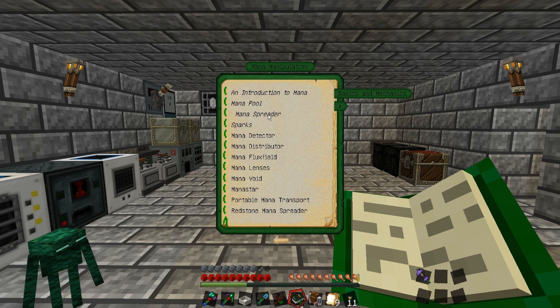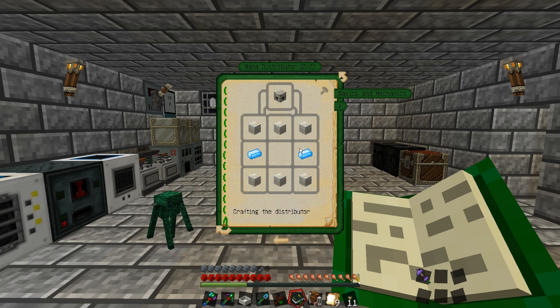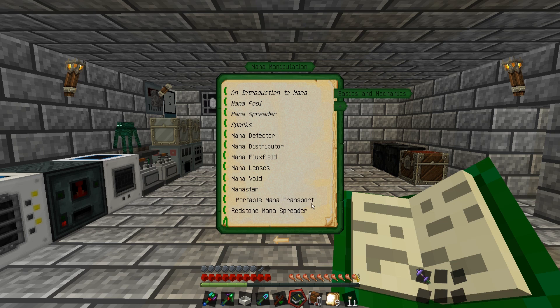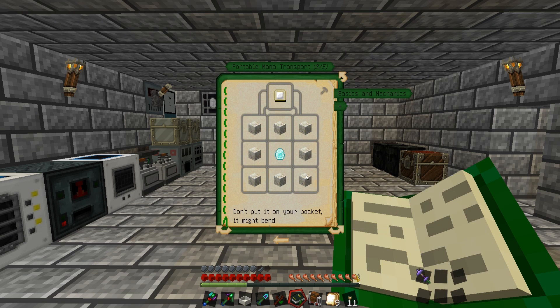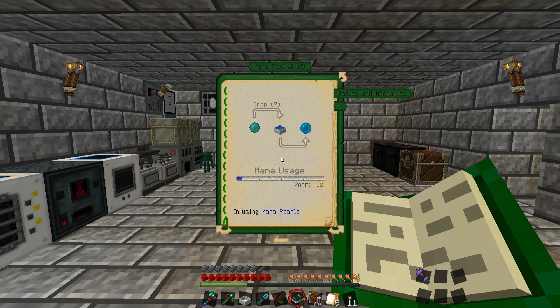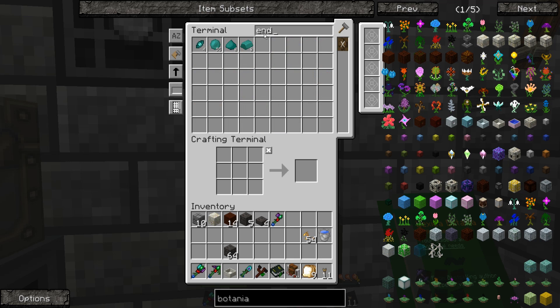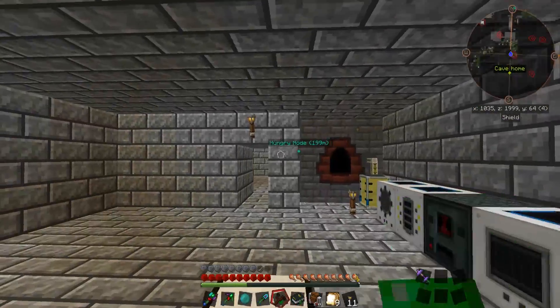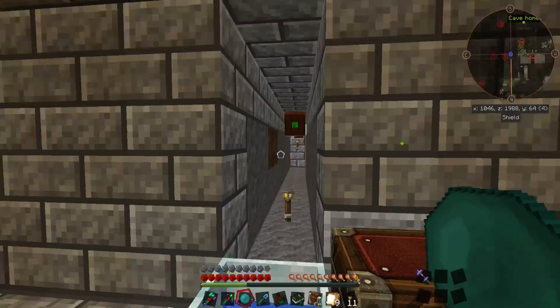Let's check out mana manipulation options in the Lexica. We've already got a mana pool and a mana spreader; we'll get into sparks a little bit later. For portable mana transport, we have mana tablets. To make one, it's just a mana pearl or a mana diamond surrounded by living rock, and the mana pearl is simply made by dropping an ender pearl into some mana. The mana diamond is a diamond dropped into a mana pool. We've got 51 diamonds and 55 ender pearls, so let's go ahead and use an ender pearl. We'll come back and check if we have enough mana — we do not, so we're going to have to wait a moment.